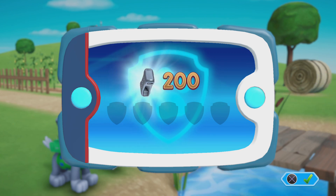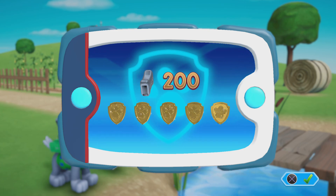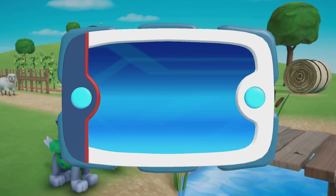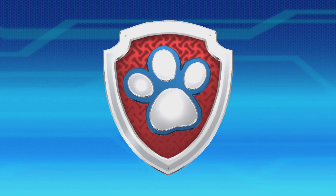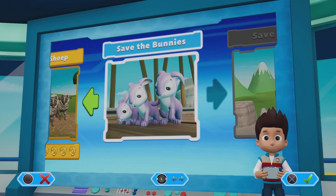For collecting so many pup treats, you earned a platinum pup treat! You found all of the golden paw prints and unlocked a picture! Pups, we've got a new mission! Save the bunnies! Use the left stick to move between missions and press the X button to play!